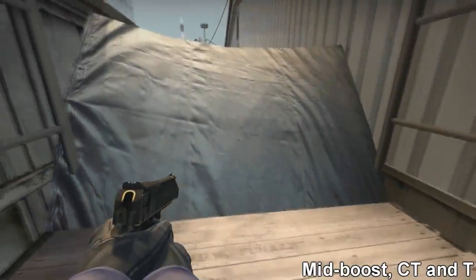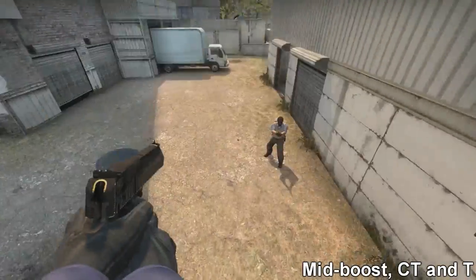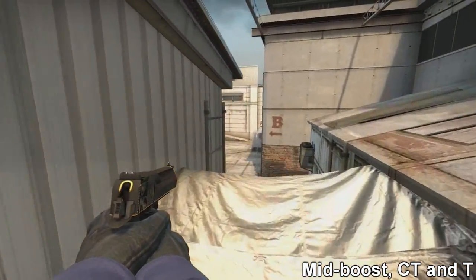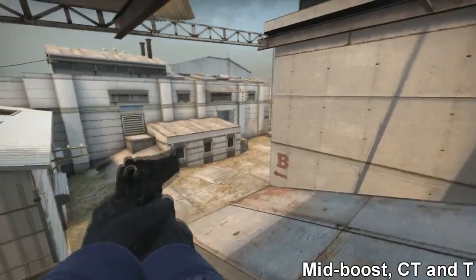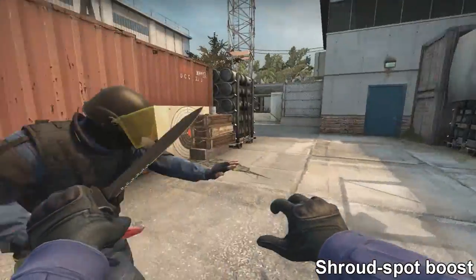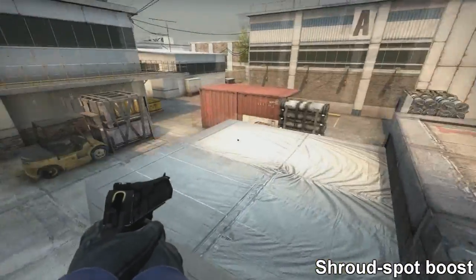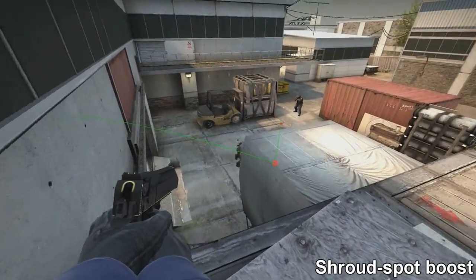Boosting mid like this is a very good CT construct, but it is commonly seen on the T side where people boost up to get the guy playing mid. If you do get the entry, you can jump up over here and you're pretty much hidden. The guy playing short is not going to anticipate that. The surround spot — boost up here with a mate — easy kills.